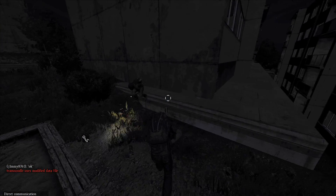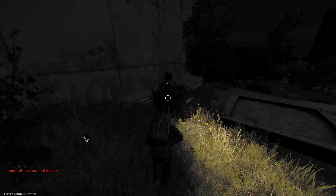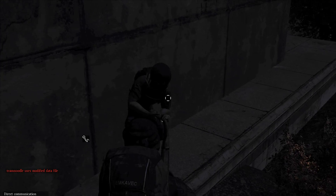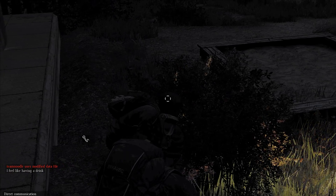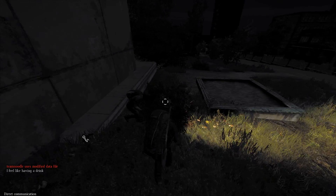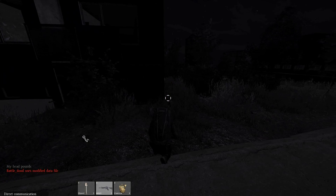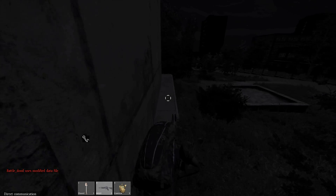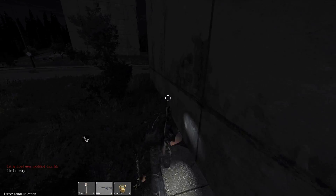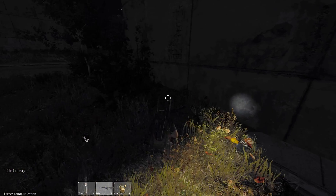I'm stuck in here, bro. Alright, hold on — you're out. You're back in. He says he couldn't get out. Keep doing that. There's no entrance to go down. There's not really a lot we can do for you, man. Sorry. Just keep crawling — you're probably going to break your leg, but keep trying and eventually it'll work. If not, change servers or something.